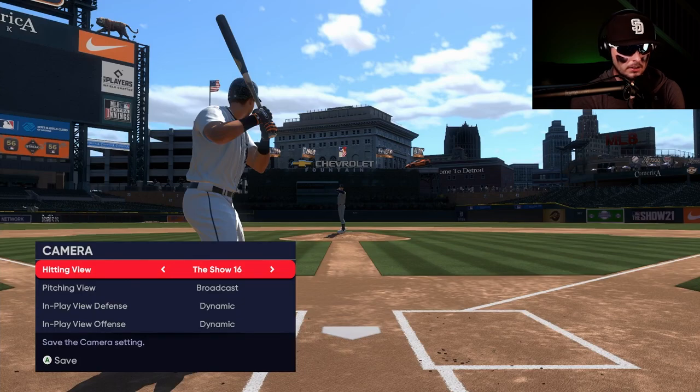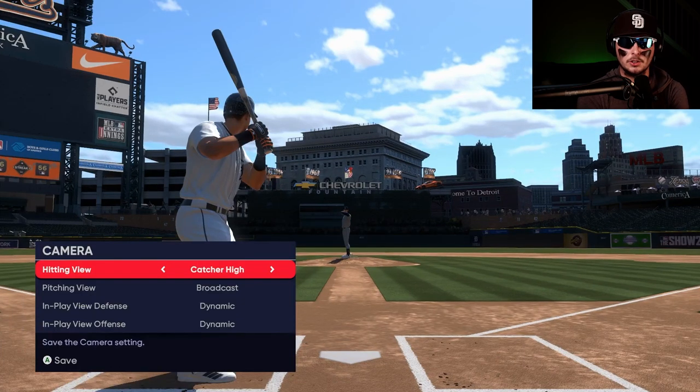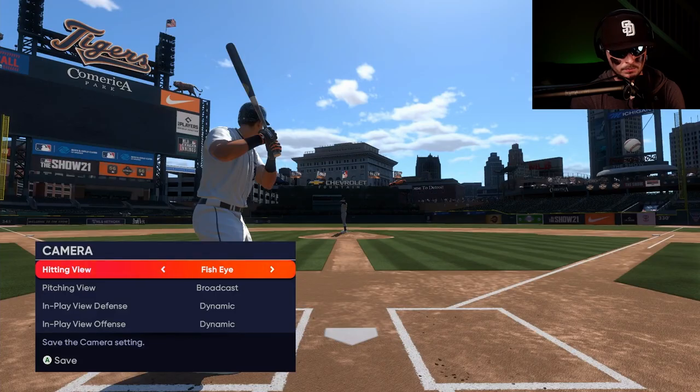MLB The Show 16, Catcher High, and back to Fish Eye. So those are all the different hitting views in MLB The Show 21. Pick the one you like the most, mess around with them, get a good feel of them and it'll be a lot easier to hit. I think with a closer up look for most people, you'll have better depth perception, be able to see the whole zone better, and get a better feel of the pitches. I would say start there, but it's up to you.